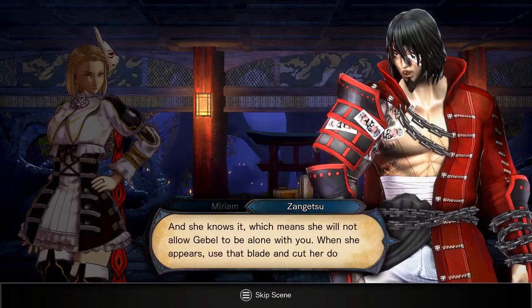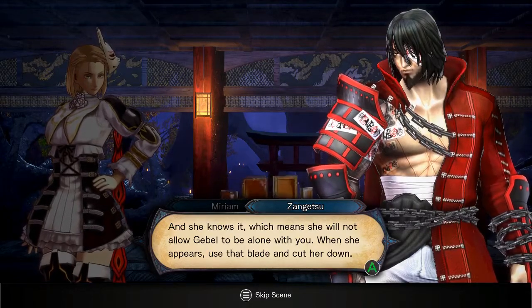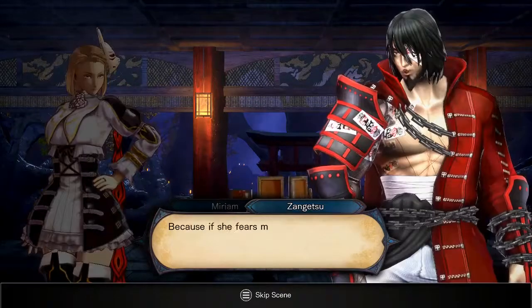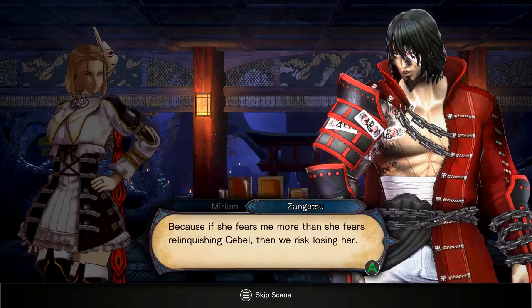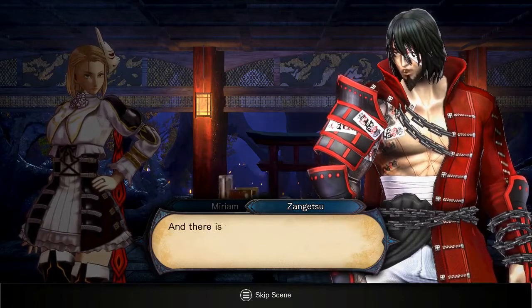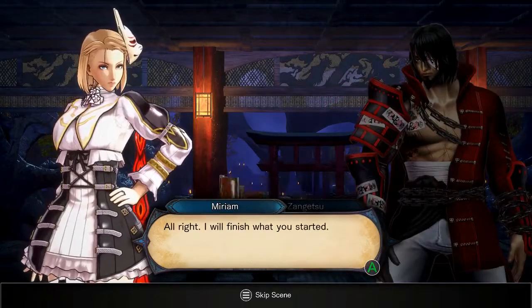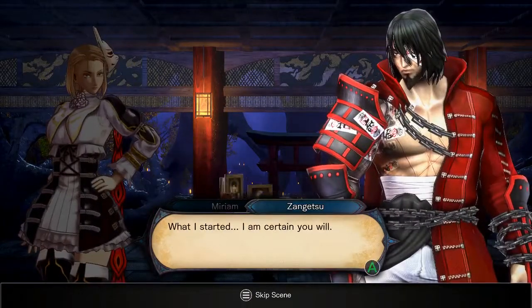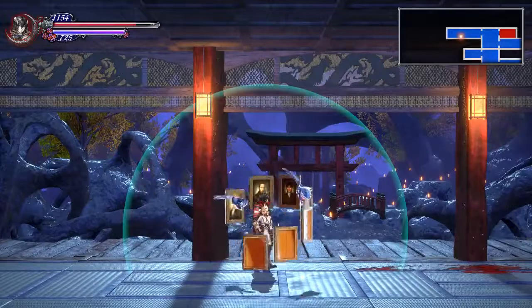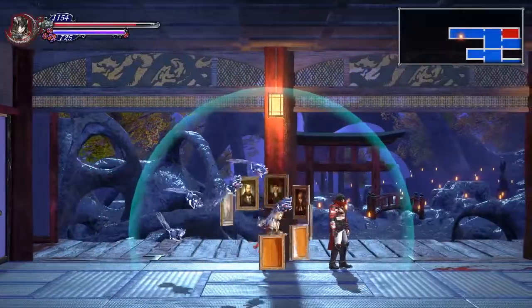"She knows it, which means she will not allow Jeeble to be alone with you. When she appears, use that blade and cut her down." "But wait - why not come with me and do it yourself?" "Because if she fears me more than she fears relinquishing Jeeble, then we risk losing her. I will have my vengeance on her, even if it means parting with the sword. And there is something else I need to clear up while you deal with Grimory." "I will finish what you started." "What I started... I am certain you will."